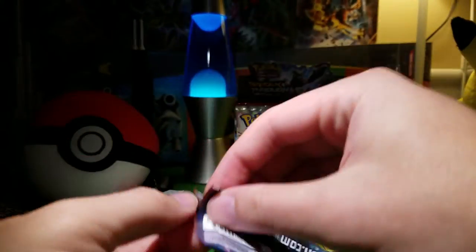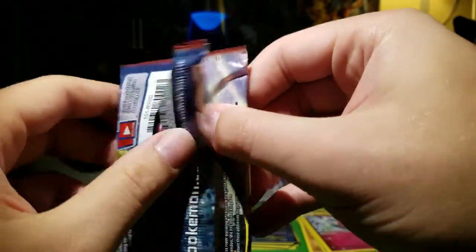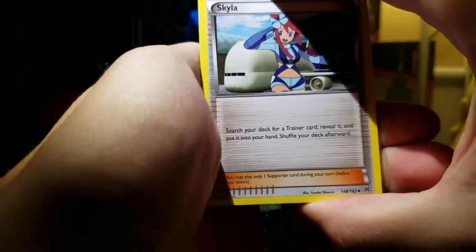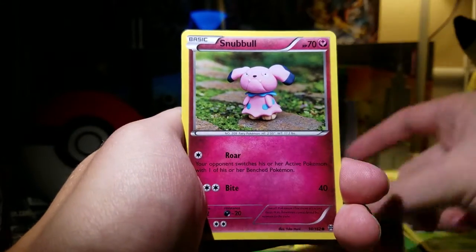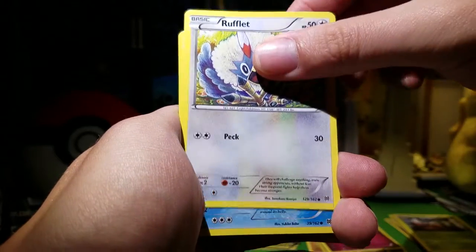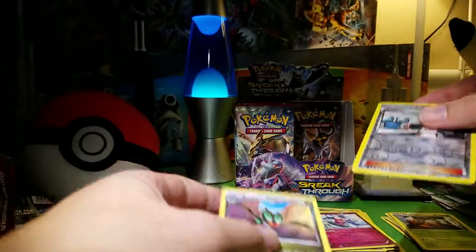Zoroark Break — third to last pack here. One of these has got to have a break card. Oh nice, I've got a Skyla! I don't have one of those yet. Glalie Spirit Link, Dedene. I still need to get a Super Rod. Snubbull, Cacnea, Scatterbug, Rufflet, Snover. Bridget Reverse is pretty good. And a Noivern.